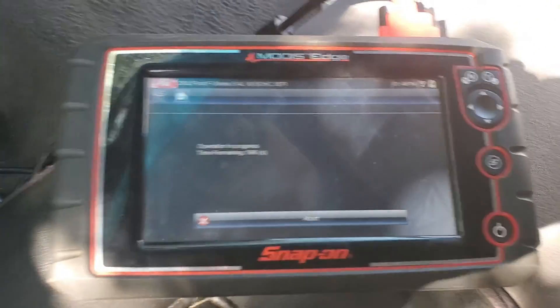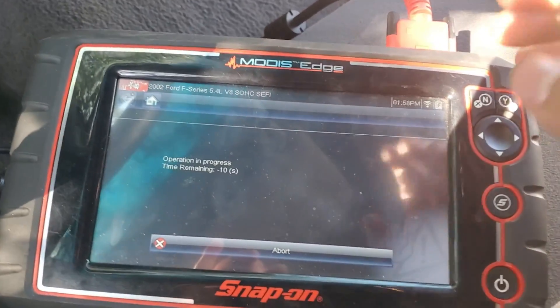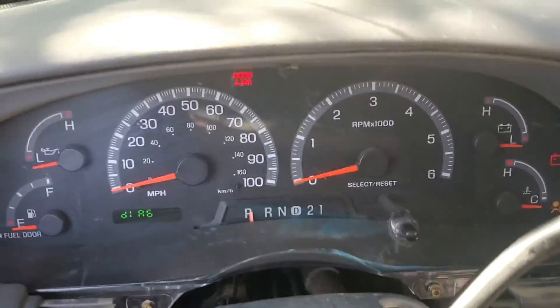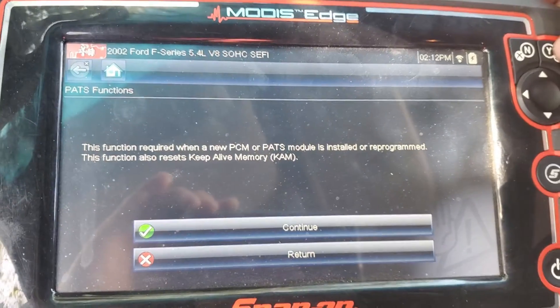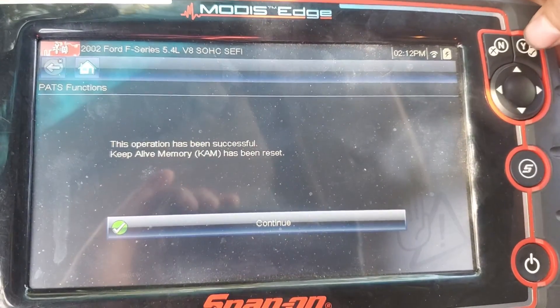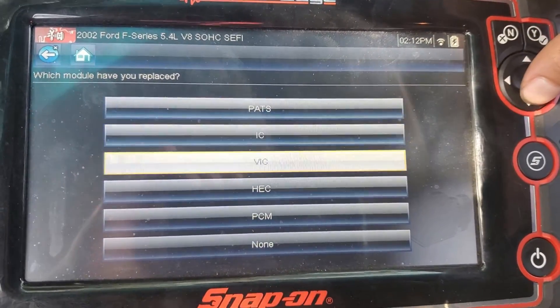Okay guys, I'm back and 10 minutes have already passed. Just waiting — there we go — security access is done. Since we're replacing the cluster, we are going to do a parameter reset and a new PCN patch. It'll ask you for a few keys — hit okay, select which module you replaced.